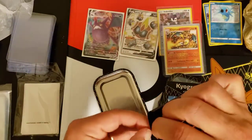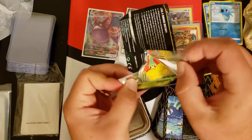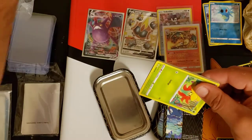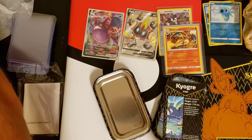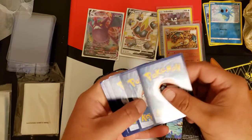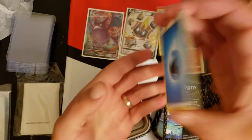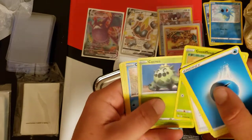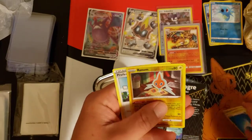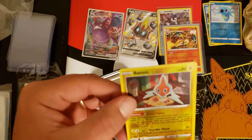Here's our final pack — part two of this opening. One, two, three, four from the back. Fire — nope — water, Eldegross, Startrix, Jim Trainer, Gossifleur, Cacnea, Chuddle, Eevee, Nickit, Rotom. Professor's Research. We didn't hit on that tin — we did not hit on that tin. We got a Rotom reverse.